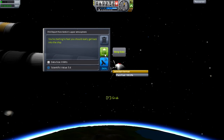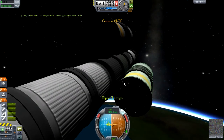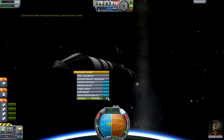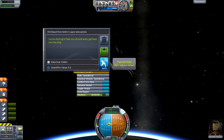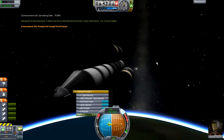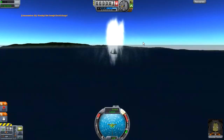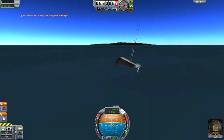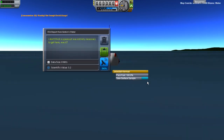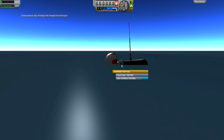So once we get ourselves up to about 70,000 meters or so, we do some research. Since we're not generating any power, we're unable to transmit for long. We can get about three or four reports in before that orange message says you are all out of power. And before you know it, we are already back in Kerbin. I decided to do a splashdown for our first landing because we do not have landing gear of any type. If we land in water, we can take a surface sample, and that sample did actually manage to see us through.